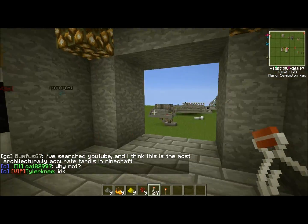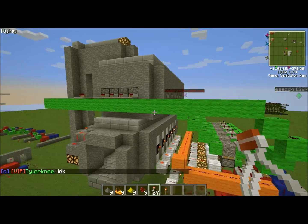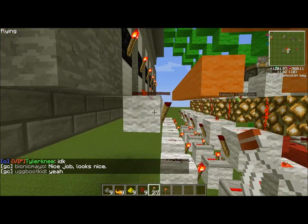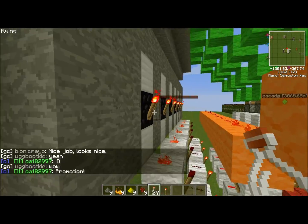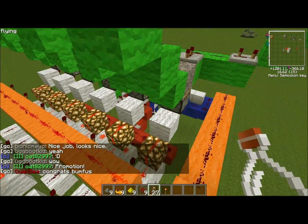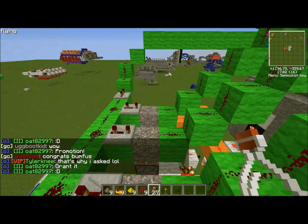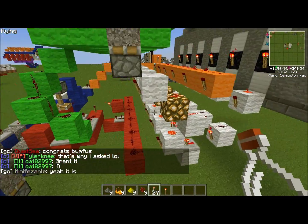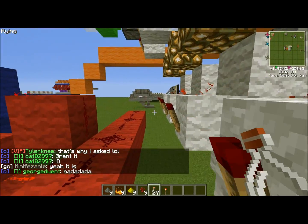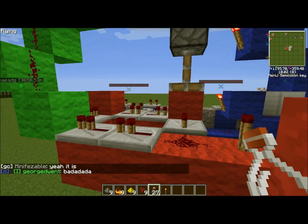Let's go take a look at the redstone. It's pretty big, but it's not terrible for what it does. The white wool here is the RS Nordlatch array. Basically, any button you press is just going to extend the respective piston right here, and that piston pushes the gravel block up to complete the circuit for the main dispensers. Also, any time you press an RS Nordlatch, it's going to hit this red line here.